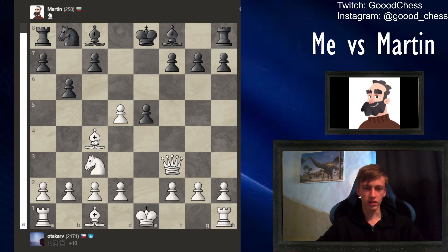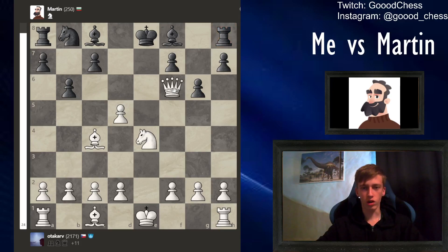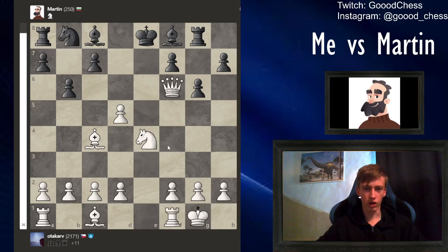He takes the knight, so I can take the queen. That is quite quick. But I need to blockade - I need to blockade the pawns on the seventh rank to be able to deliver an en passant checkmate. I'm not even going to take the rook, at least not now. He moves it away, but it's fine - I will pick it up later.